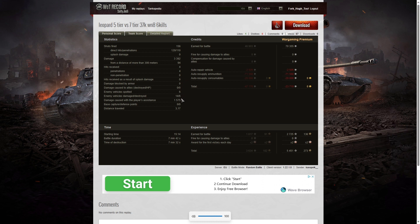Six enemy vehicles were spotted, 14 were damaged, and six were killed — meaning he only failed to damage one enemy tank in the entire game. He had 1,575 hit points of spotting damage assistance. He actually suffered a credit loss of 23,719, but that was down to using premium ammo. Considering how much premium ammo he fired, that's actually quite good. He also earned 5,451 experience points.